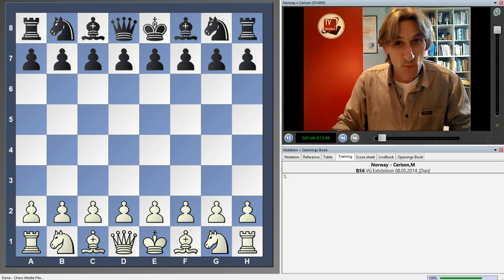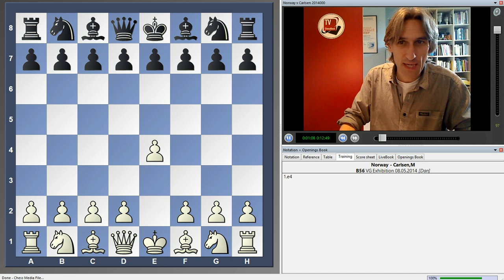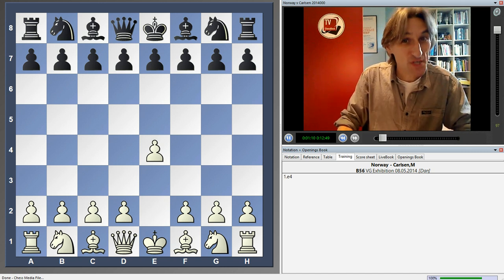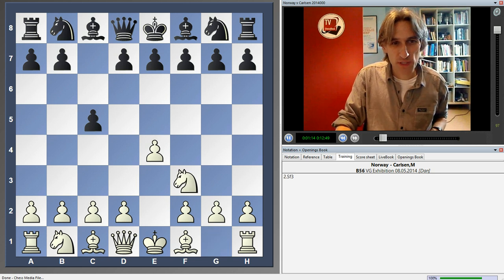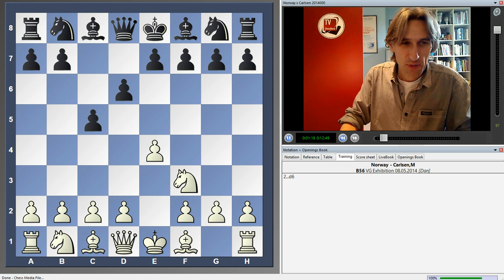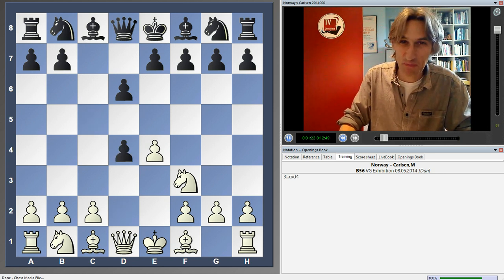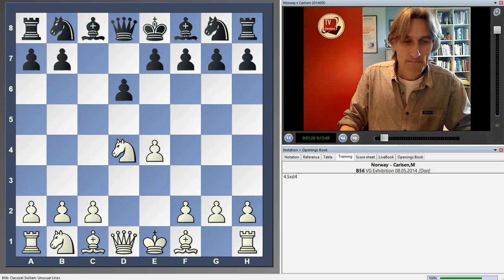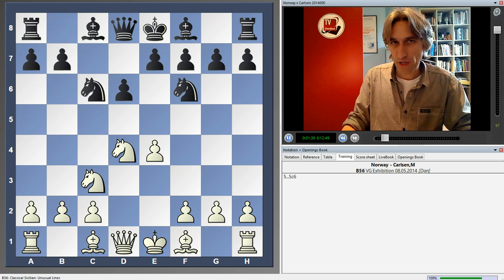And this is how the game went. There was also a special rule which I'll come on to later. The Norwegian team had white and they opened in traditional fashion with E4. Carlsen played for a fight - he played the Sicilian. None of this Berlin stuff today. And it's an open Sicilian.